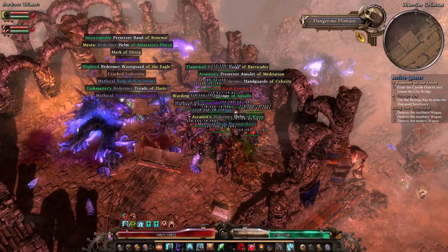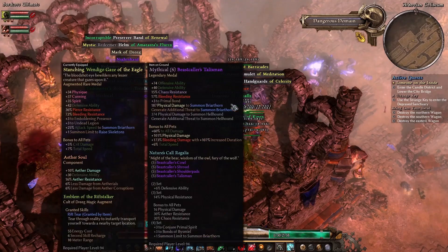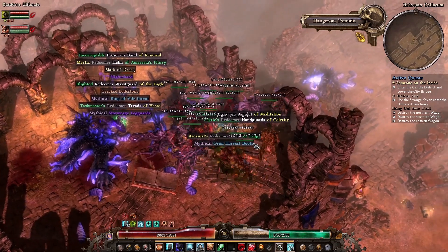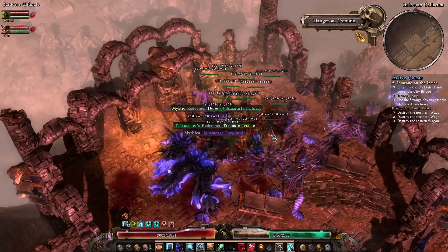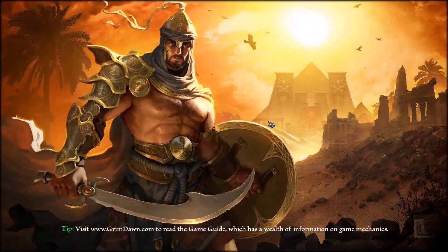I've just finished another Eldritch Totem, and we've got a second Beastcaller's Talisman. So we're gonna take that, head back to town, and see if I can't flip it to another piece. I think I have two talismans and a set of shoulders, so let's go back to Devil's Crossing.